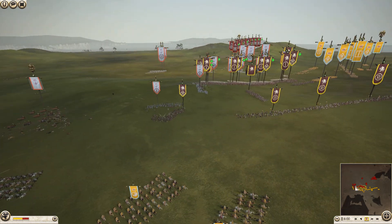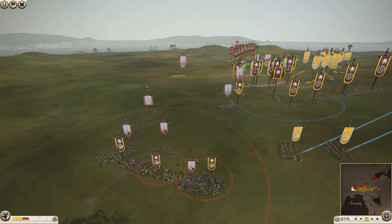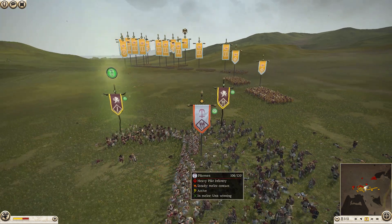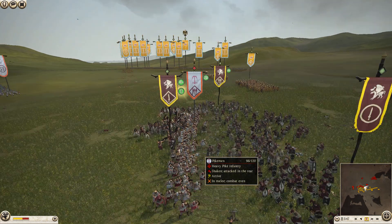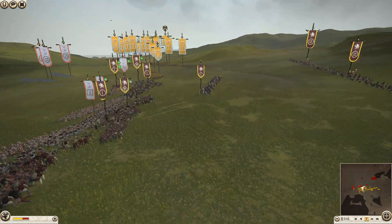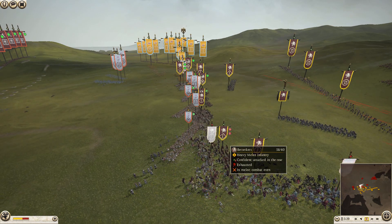That unit is going to lose. My Spearwall will crush that Hillmen unit. He does charge me - I did not micro that well. I do outflank him with a Berserker here, and this unit will get destroyed at this point. My ally is moving forward. Sparta still hasn't moved at all yet, but I do end up winning here because of the Berserker.